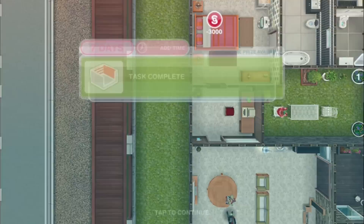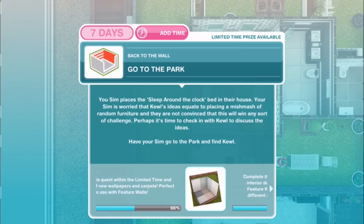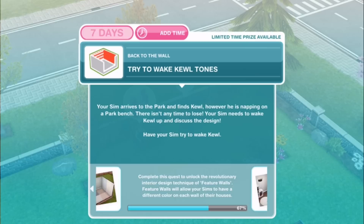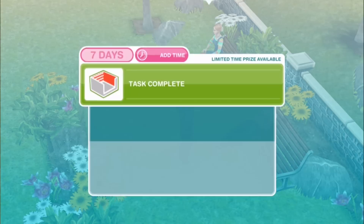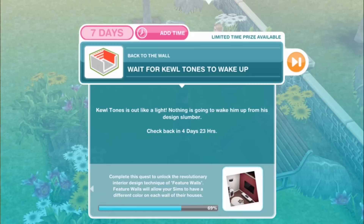Next: Go to the park. Your sim is worried that Cool's ideas equate to placing a mishmash of random furniture and they're not convinced this will win any challenge. It's time to check in with Cool to discuss the ideas. Try to wake Cool Tones — your sim arrives at the park and finds Cool napping on a park bench. There isn't any time to lose. Try to wake Cool for 7 hours and 15 minutes — Cool is out like a light, nothing is going to wake him from his design slumber. Check back in on the next day — we're going to skip ahead with 10 LPs.